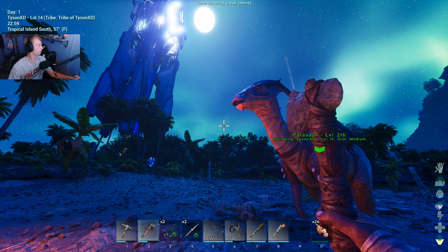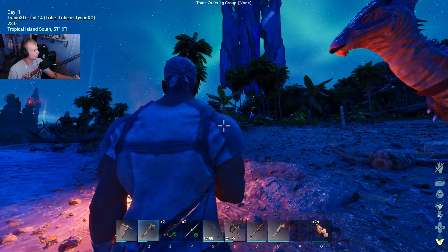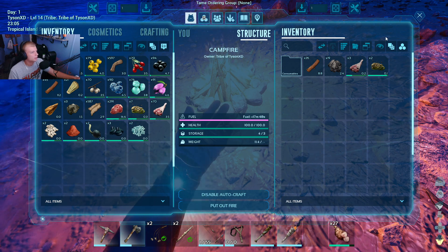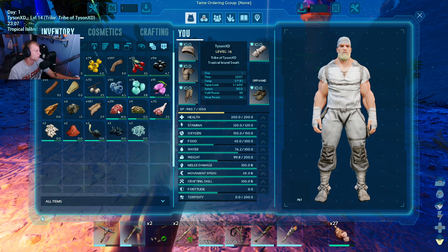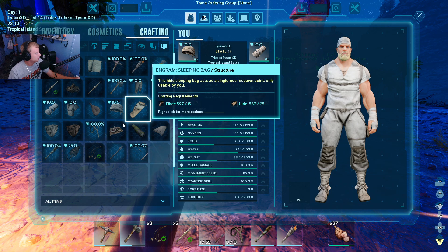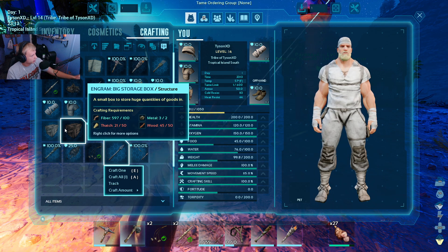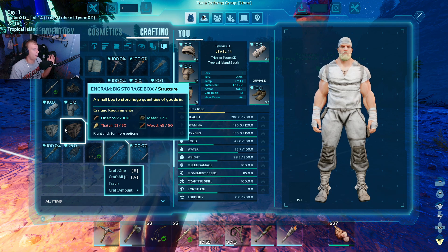Starting off at night on day one with an hour left. We'll probably just chill until the sun comes back up while gathering food. We have a bunch of meat that needs to spoil, and honestly we need to get a chest — a big storage box that can hold 300 slots, which is kind of OP.